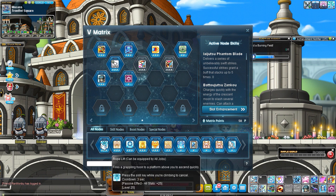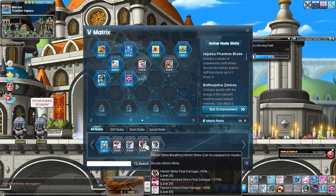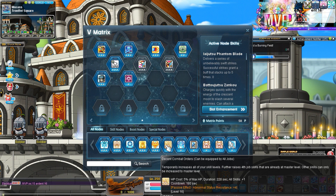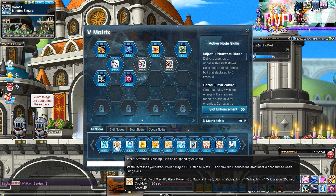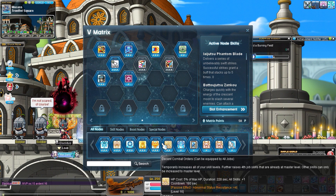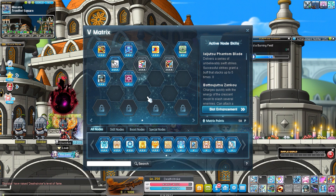I don't know if anything else is truly essential. We have Combat Orders and Advanced Blessing, but I'm not going to put those in the essentials section — we'll talk more about the remaining slots in the next section.